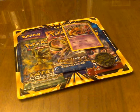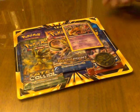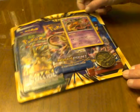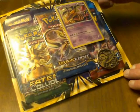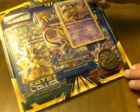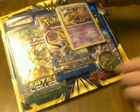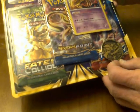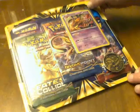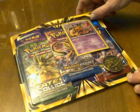Hey everyone, this is Kestoraptorial, and I have another Pokemon card pack that I just bought today. It comes with the Giratina promotional card and a little Kyogre coin. I believe I have a Rayquaza coin somewhere.